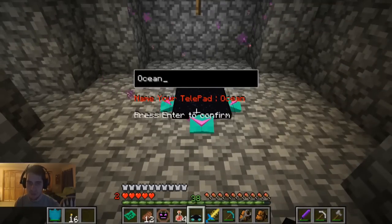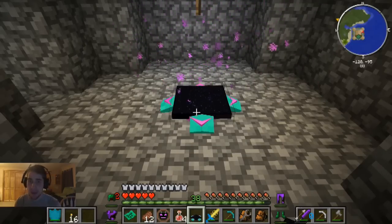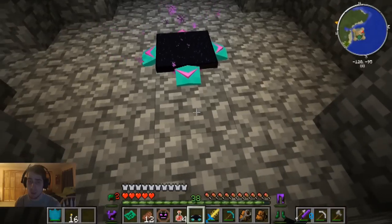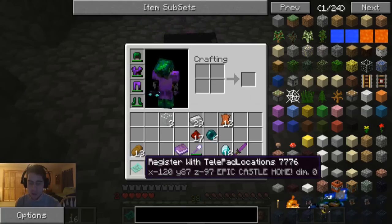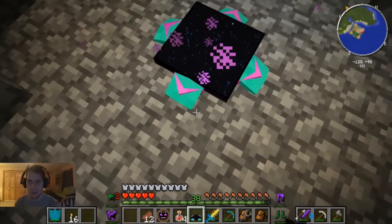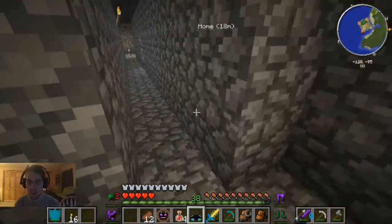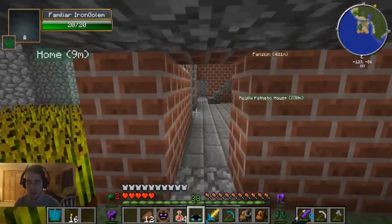Telepad on the floor - name your telepad. Right now we are over the ocean so that's the default name. 'Epic castle home' - yeah, that's it, bam. Now I just need to set up one somewhere else. This register needs to be on me or it won't recognize where the other telepads are, so I better not lose this. Probably can't put it in a backpack either. Look at this thing - it's like another dimension. I want to make some diamond furnaces and then we're off to get the minions going.